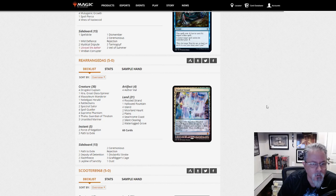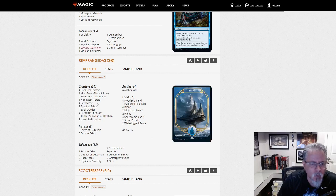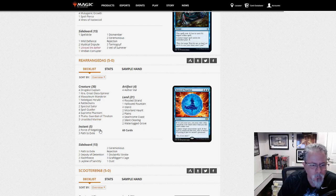Rearrange Adas — interesting handle — with Spirits. This is Blue-White Spirits. Good tempo build. Another Aether Vial deck. Yep, Blue-White Spirits.